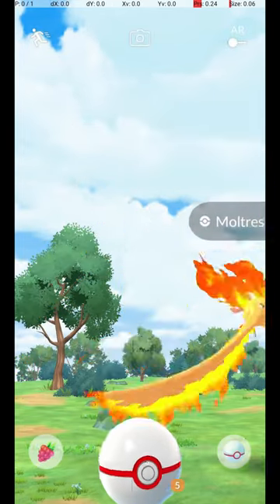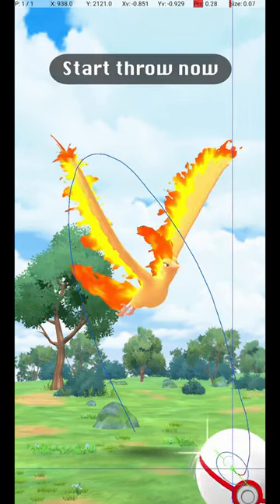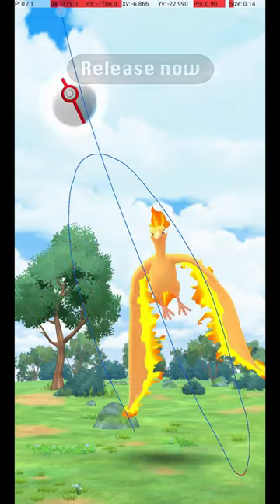Once it starts its attack animation, you can throw the ball. Start the throw during this part of its attack animation, and release the throw here.